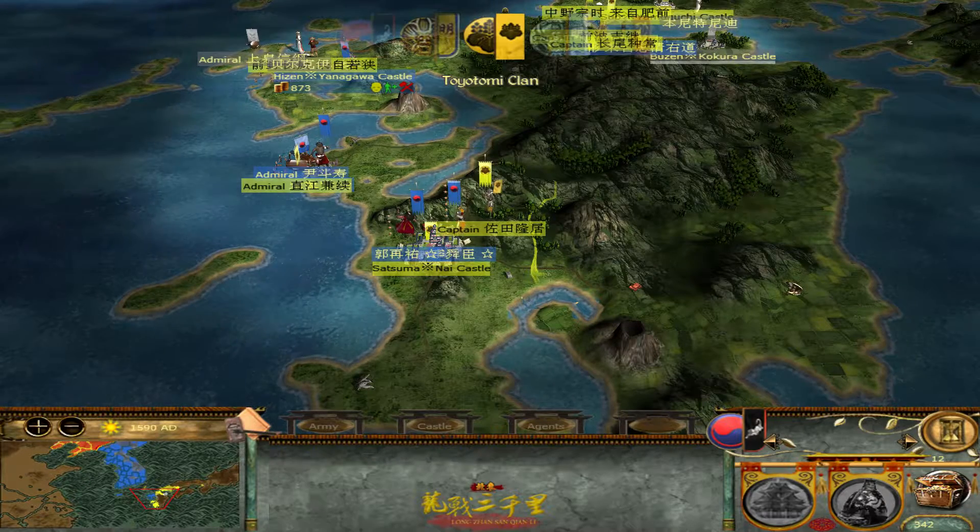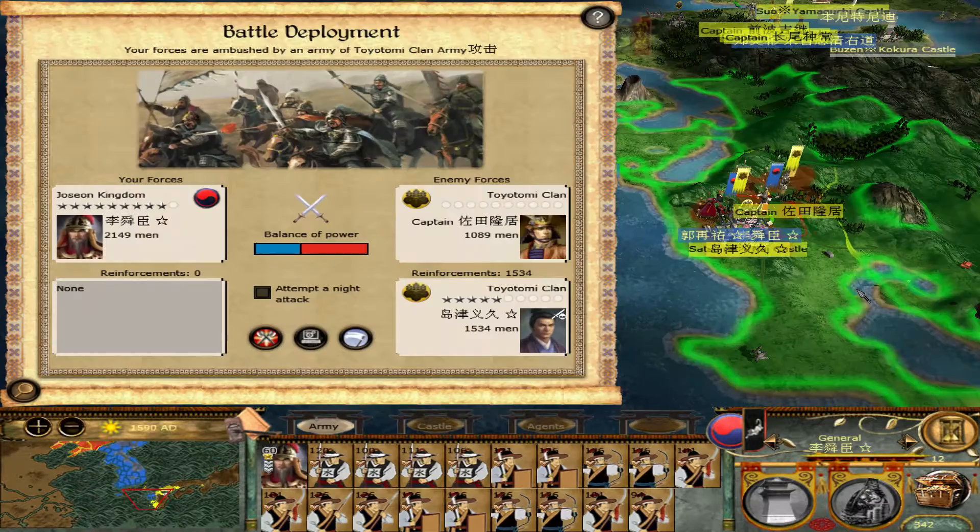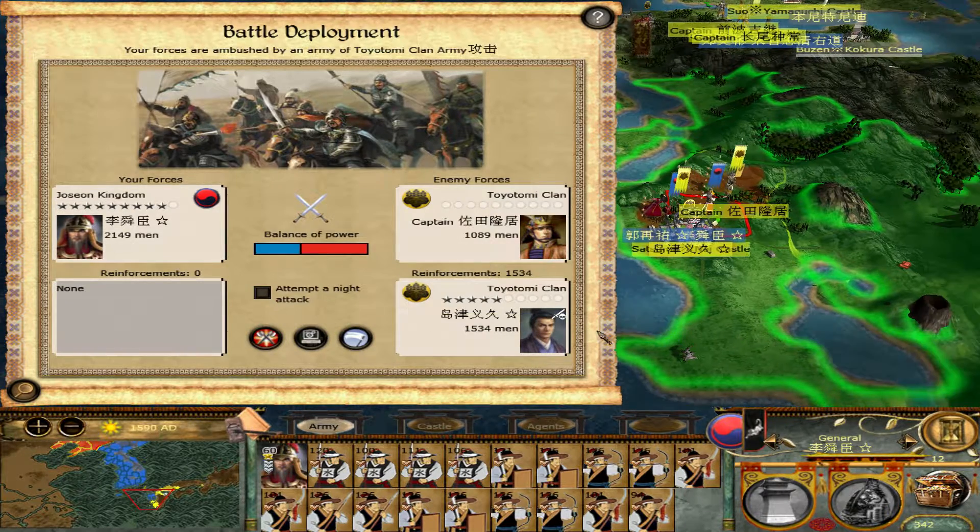The Japanese have attacked. Okay, that's pretty dangerous for me actually — eight thousand, five thousand. I think this can be very dangerous for me, especially. I can't attempt a knight attack. Hmm, should I fight this battle or not?